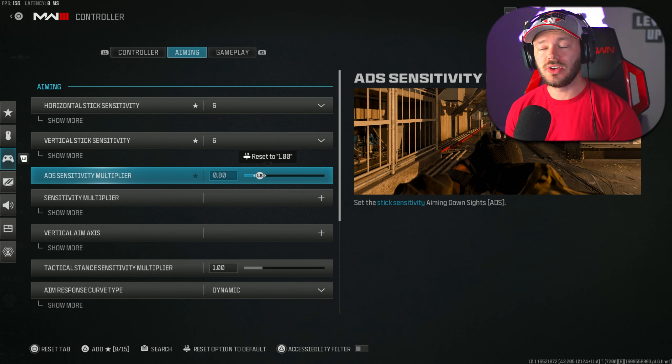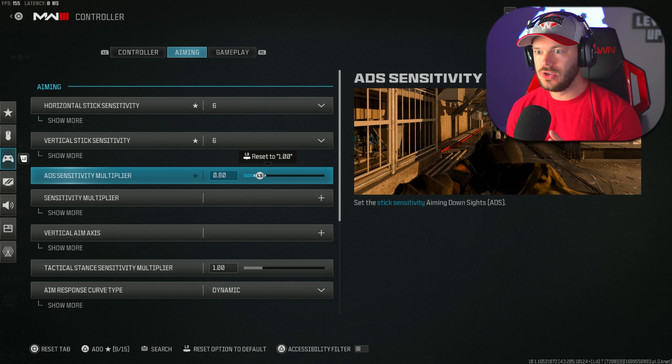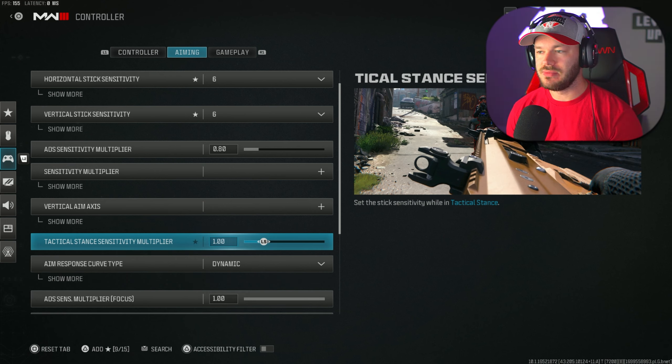Moving to the aiming category: my horizontal and vertical sensitivity is on 6-6. I believe 6-6 is perfectly fine — fast enough to move around and look around, but not so fast that I'm over-correcting my shots. My ADS sensitivity multiplier is at 0.80, which gives me 0.8 of my 6-6 sensitivity, slowing me down slightly and making it harder to miss shots. Combined with good aim assist settings, this gives really nice accuracy.